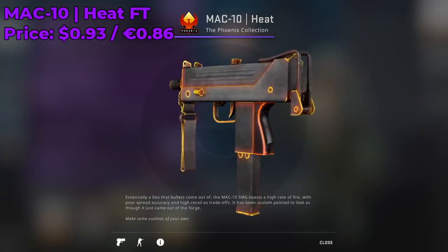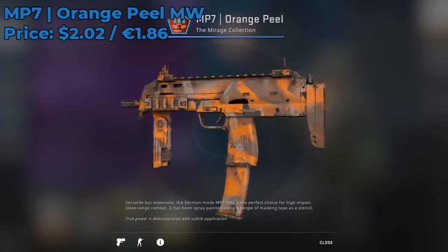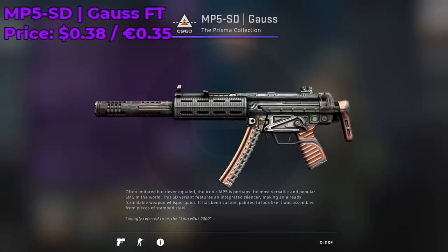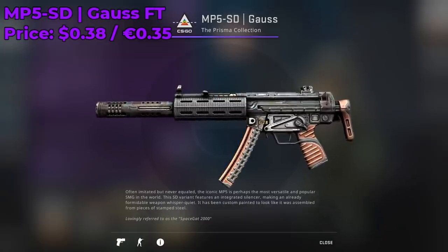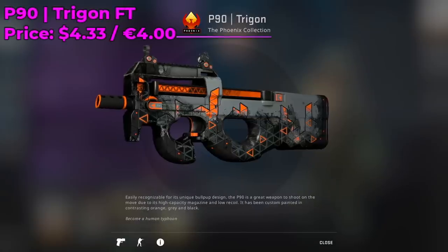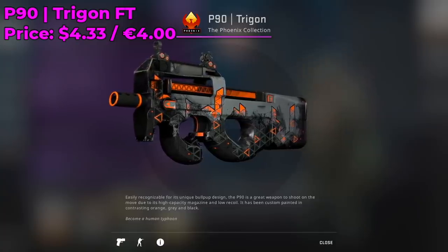Here we have the MAC-10 Heat Field Tested, currently going for only $0.93. For the MP7 skin I highly encourage going with an Orange Peel Minimal Wear, going for around $2 on the Steam market — it'll go really nicely with your Five-SeveN Orange Peel. If you prefer to roll with the MP5, I recommend the Gauss Field Tested going for only around $0.38. There aren't many MP5 skins with orange, so this is the closest you can get. For the P90, I recommend the Trigon going for around $4.33 in Field Tested condition.